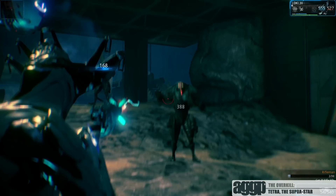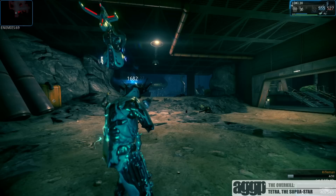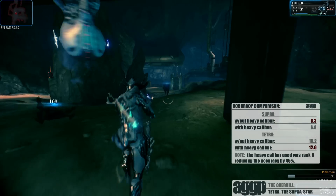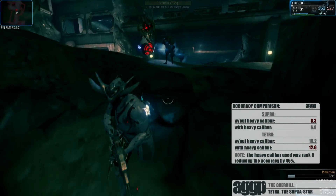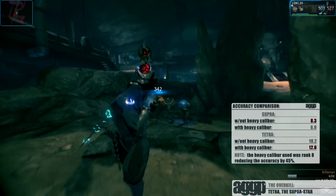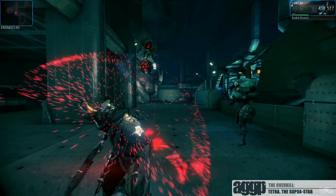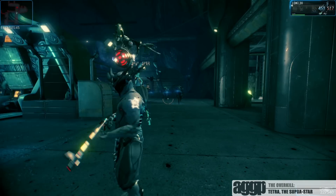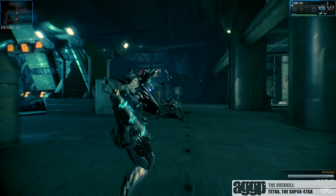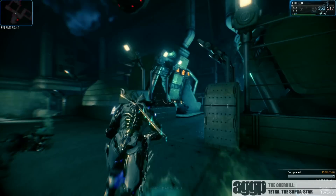Now I know that I was touting the fact that the Tetra's accuracy was what made it better than the Supra, so why would I add in a mod that messes with all that goodness? Well, the Tetra's base accuracy is so good that even with a 45% decrease, it's still more accurate than the Supra without a Heavy Caliber. Now if you did want to top this damage out for shorter missions, you could replace the ammo mutation mod with a bane mod. Just be sure to burst fire in order to preserve as much ammo as possible, and be sure to carry a powerful sidearm, just in case.